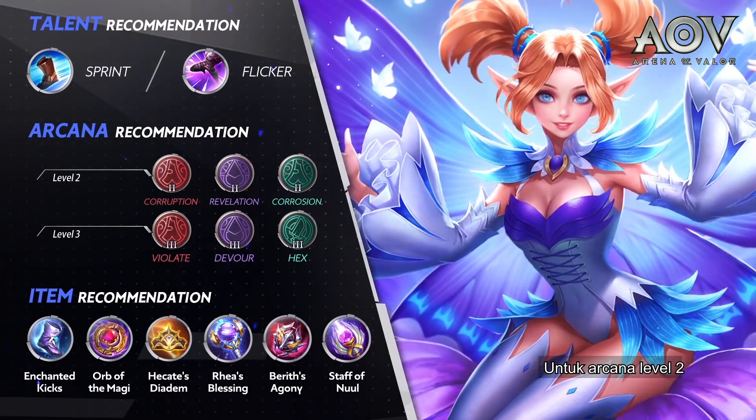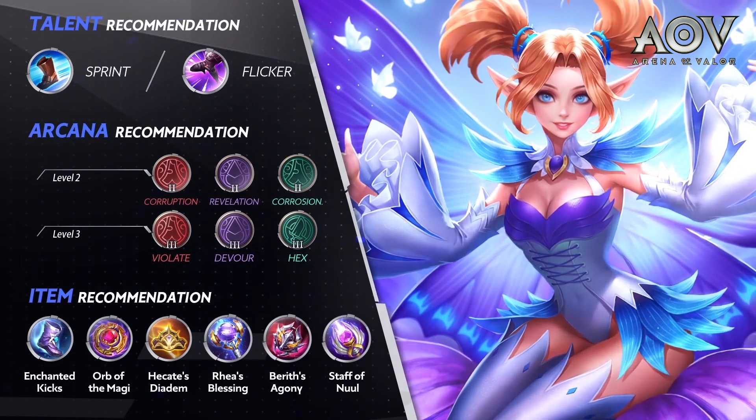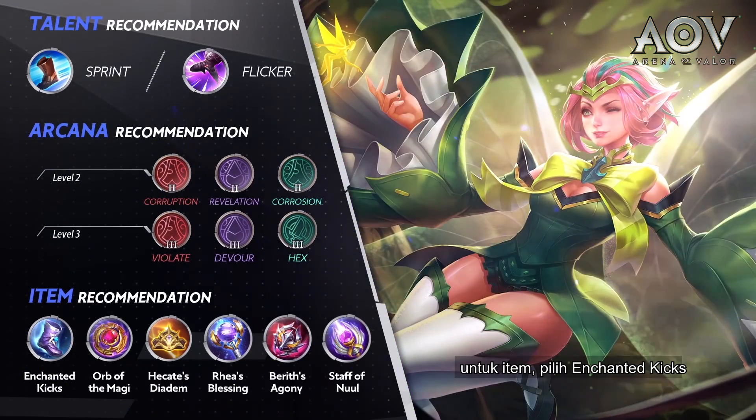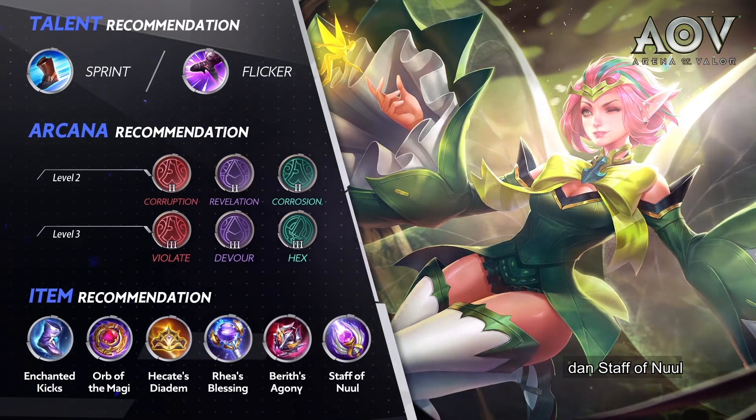For level 2 Arcana, get Corruption, Revelation, and Corrosion. For level 3 Arcana, get Violate, Devour, and Hex. For items, get Enchanted Kicks, Orb of the Magi, Hecate's Diadem, Rhea's Blessing, Bareth's Agony, and Staff of Newell.